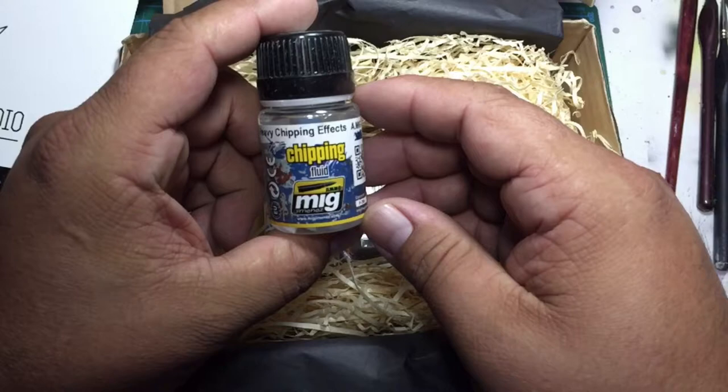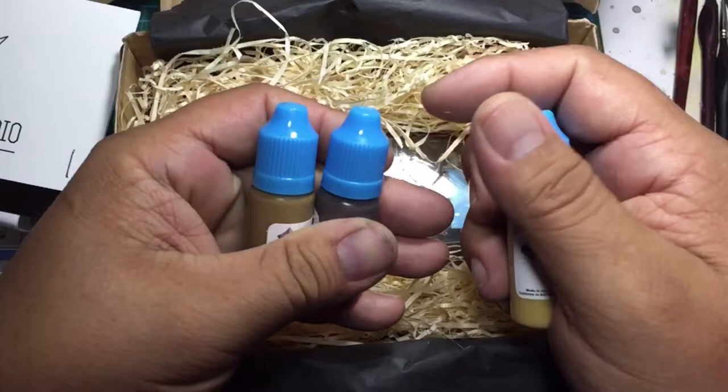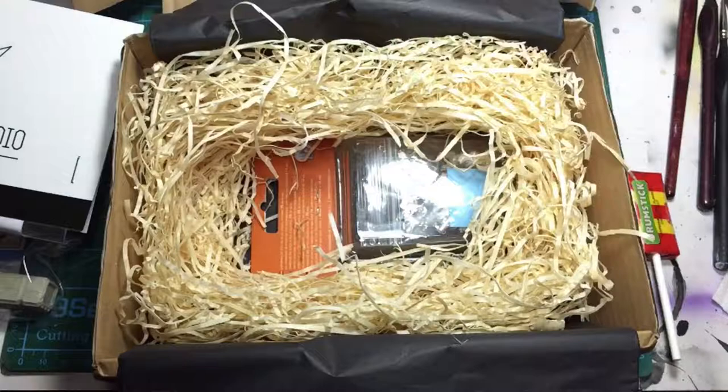And then we have some heavy chipping effects fluid by AK/Mig. A trio of In-Star paints — looks like we're going to have a chocolate brown, sandstone, and Ivy 16 — those are going to be the three paints.